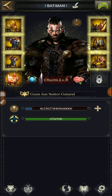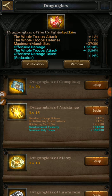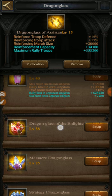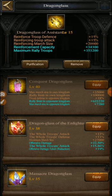Before I kick off a rally, I switch to the Dragon Class of Assistance and make sure to purify the class to level 15, which has the skill set for maximum rally troops. The max is 400k but I've reached 353,000 so far. Equip this dragon class when you start the rally — the level 15 needs to be activated before you kick off. Once the rally is initiated, you can switch back to your attack class.